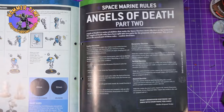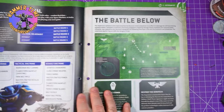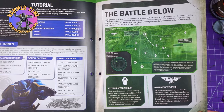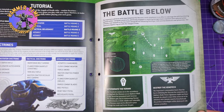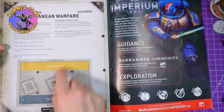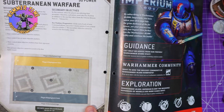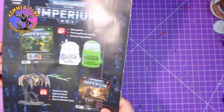We then get some space marine rules about combat doctrines — devastate, tactical, assault. We then get a little tutorial on how it all works, and we get a little battle report to play through. The Necrons are trying to exterminate the vermin, and the Imperium are trying to destroy the Xenotech. For this battle report you get 50 power to spend, which is a pretty decent size. You get points for objective markers — it's progressive — and you also get your secondary objectives as well. That's a fun little magazine this week.